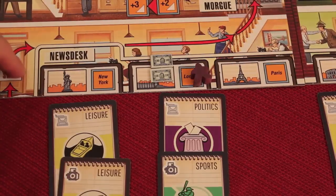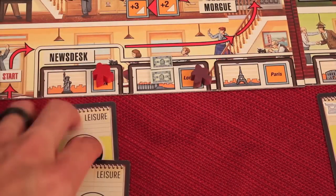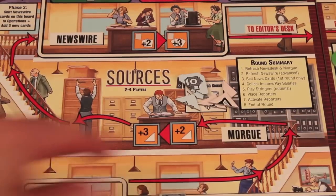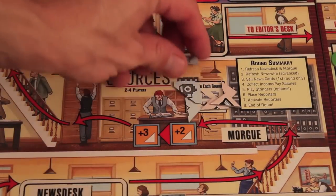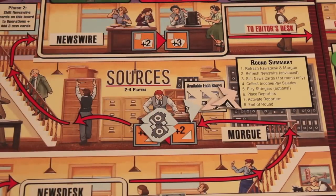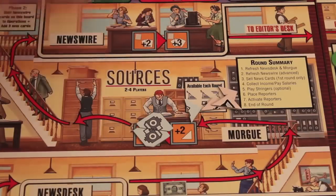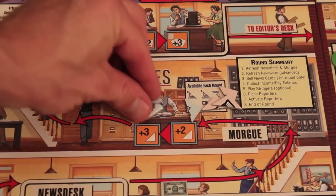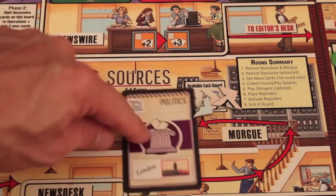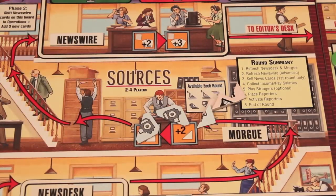Let's talk about what these actions do. This is the news deck. Anybody that had a reporter on one of those locations around the world would get to take all the cards below that location and put them in their hands. Then we go up to the morgue, which is the old place where clippings die - these are old pieces of newspaper. If you go here you could get two clippings; here you get three clippings. What clippings do is allow you to act as if you have a card later on, since we're going to be using cards for either photos or typewriters as we try to get stories. These clippings can essentially act as a wild.